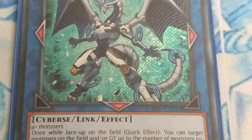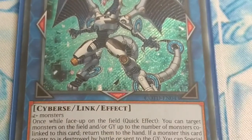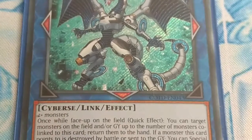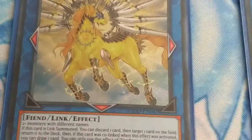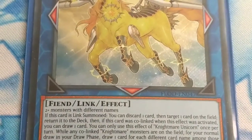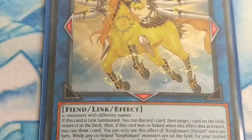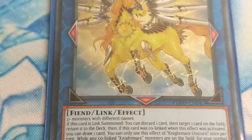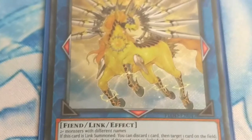Firewall Dragon: once while face up, quick effect, you can target monsters on the field and/or graveyard up to the number of monsters co-linked to this card and return them to the hand. If a monster this card points to is destroyed by battle or sent to the graveyard, you can special summon one monster from your hand. Nightmare Unicorn: if Link Summoned, discard one card, then target one card on the field and return it to the deck — if co-linked, draw one card. While any co-linked Nightmare monsters are on the field, once per turn during your draw phase, draw one card for each different card name among those co-linked Nightmare monsters instead of just one card.